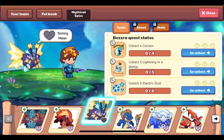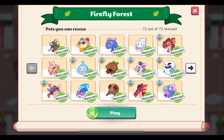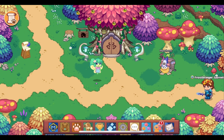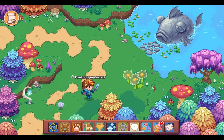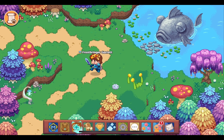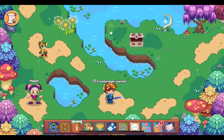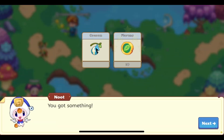We are going to start by collecting four cocoons. I assume that these are in Firefly Forest — yes, they are. I like Firefly Forest; it's one of the easier places to collect these items, by the amount of monsters you have to battle. It looks like we are not going to get a cocoon from our first flower. The first of the four cocoons has been found.